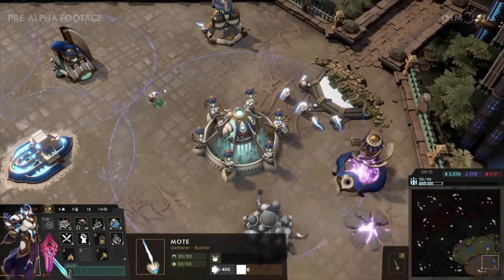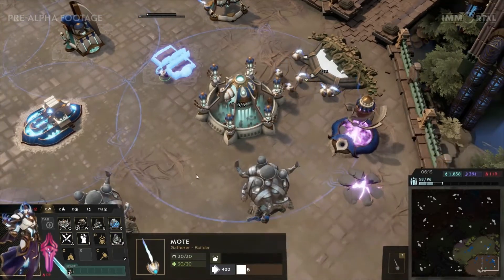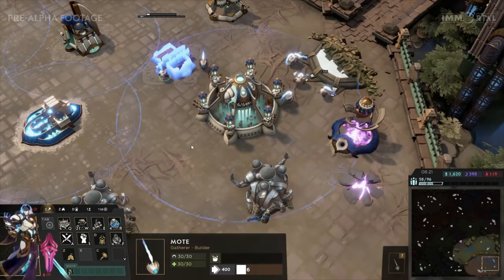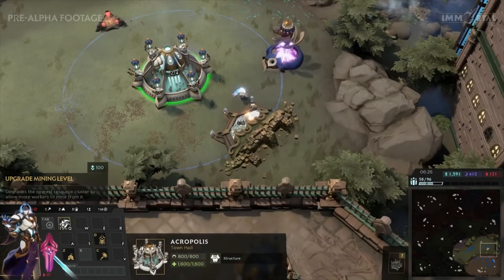Buildings are created by pressing C and placing the building in the desired location. The closest worker will be chosen to build it automatically. New bases start with 2 workers and you can purchase an upgrade from that base to have up to 6 workers mining.